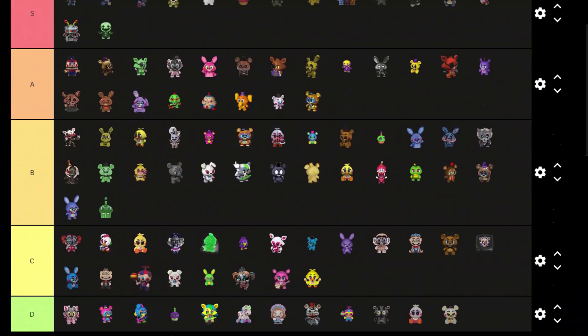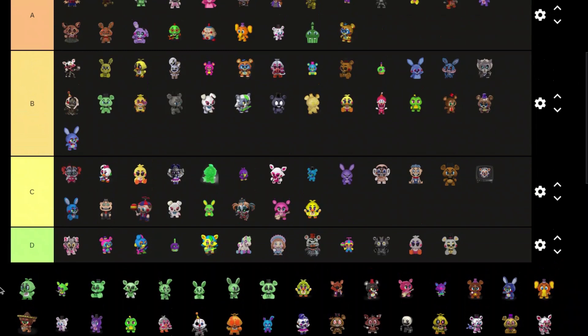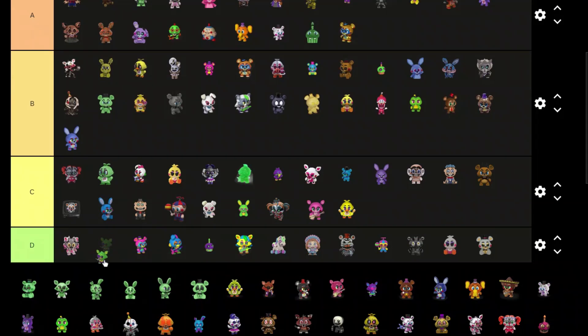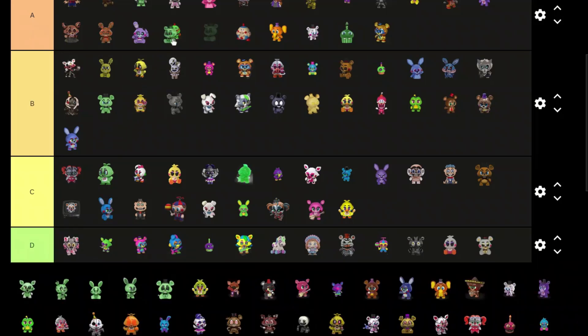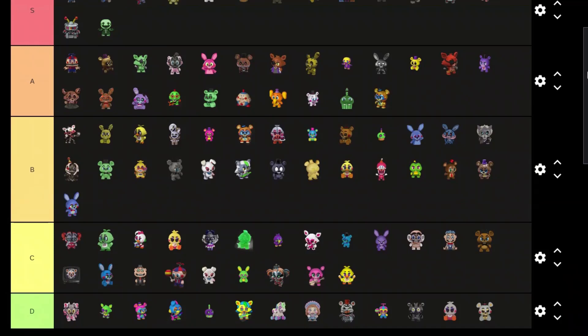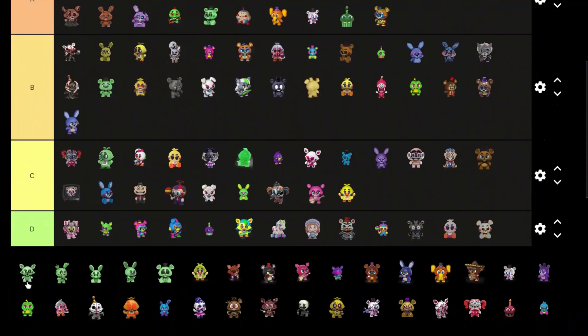Phantom Cupcake — that won't even exist in game but pretty good, A tier. Phantom Chica — yeah I like it, C tier. Blacklight Foxy — I like the blacklight series and the spring colorway series but this is D tier. This Freddy looks definitely better than this one so A tier.